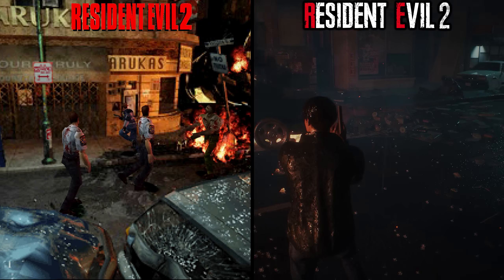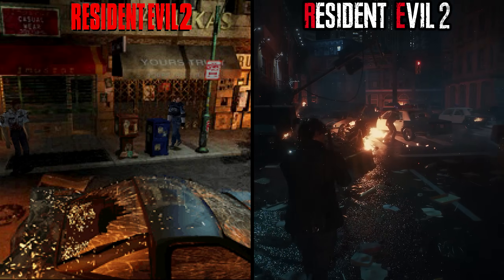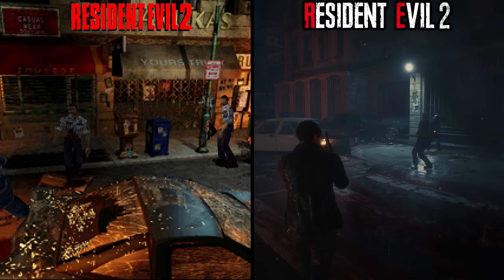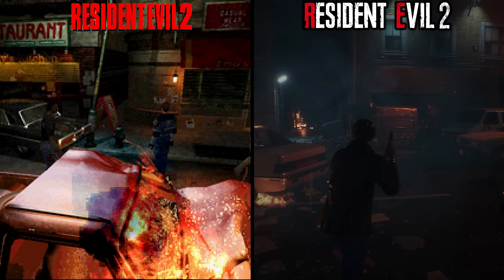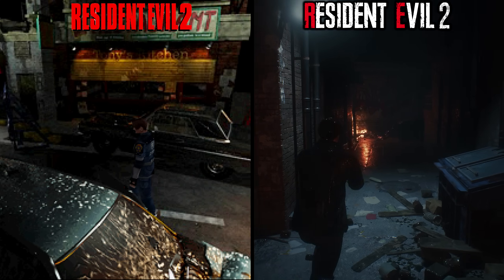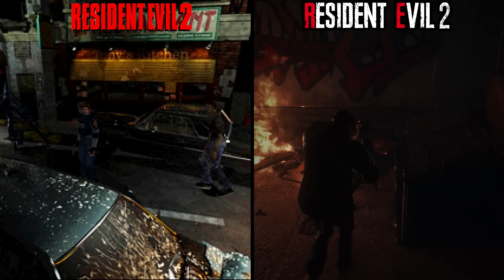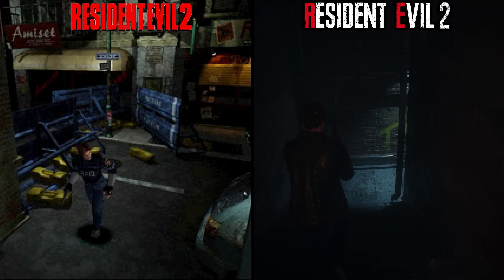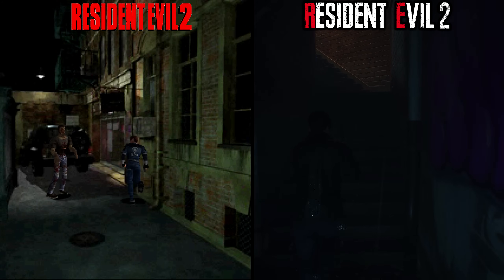Another important note is that the original Resident Evil 2 features a fixed camera angle, meaning players could not change the direction of the camera as they played. Running off screen would change to another preset camera angle, forcing players to only see what the developer wanted them to see. Rather than attempting a similar technique like in the Resident Evil 1 remake, Capcom decided that Resident Evil 2 would feature a full third-person over-the-shoulder camera — just like Resident Evil 4 through 6 — greatly changing the overall feel and arguably making the horror more personal and interesting.